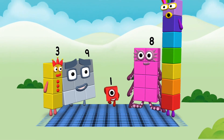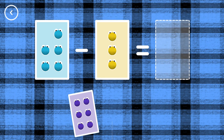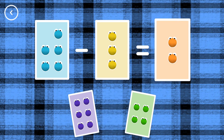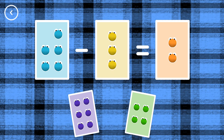Hello! If you start with this many and take away this many, how many are left? 2, 5, minus 3, equals 2.